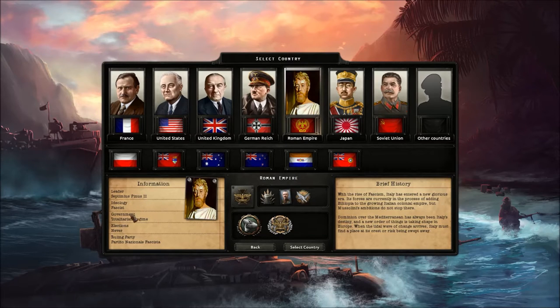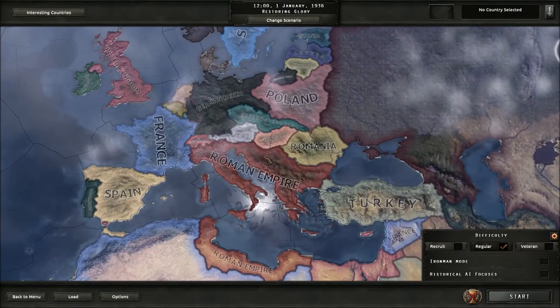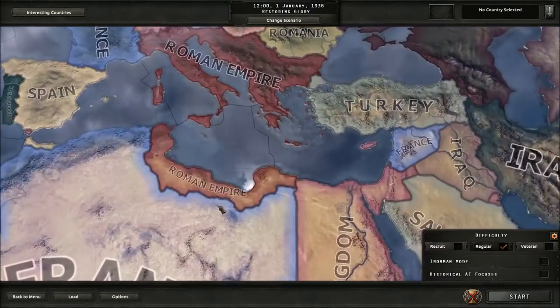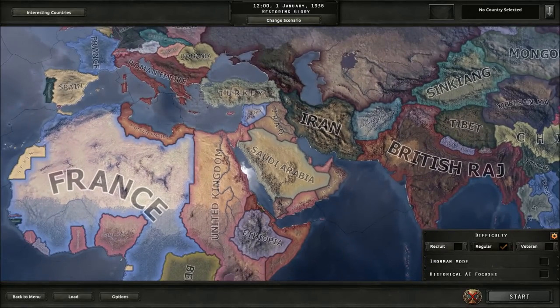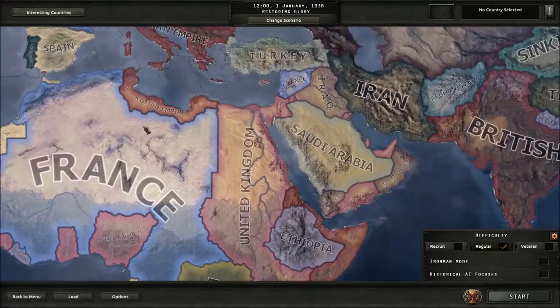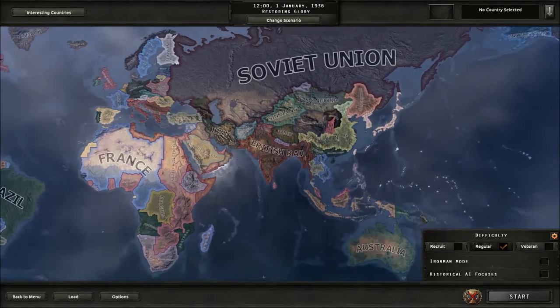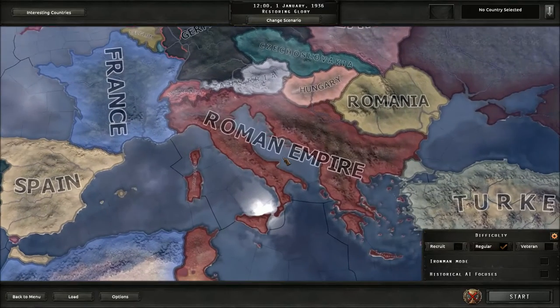We're still fascist and still get the same National Fascista party. We lose the desert of Libya but we get all of the Balkan lands. I played this mod before but it didn't have a full focus tree back then — now it does.